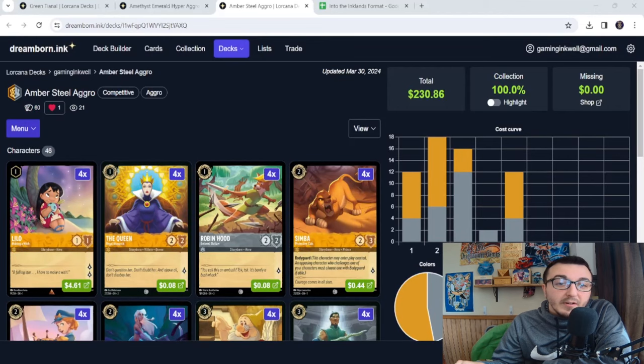The deck comes in at $230, and the vast majority of that — over half — is just the Robin Hood package. If you don't have that, we could find a replacement; ask me down below. Without the Robin Hood package, this deck is under $100, so pretty budget in that regard. We're playing four Lilos, four Queens, and four Robin Hoods as our one-drops — 12 one-drops, 18 twos, 16 threes. Aggro decks I like to be heavy on early costs. We're playing only eight non-inkable cards, so you'll have plenty of resources.